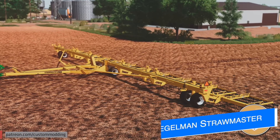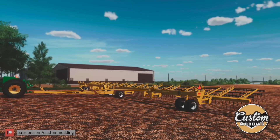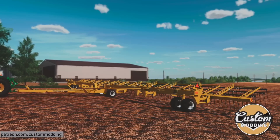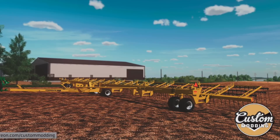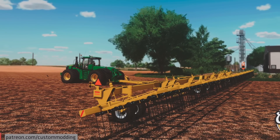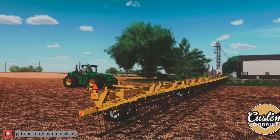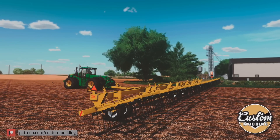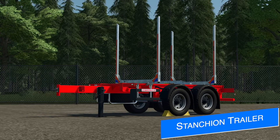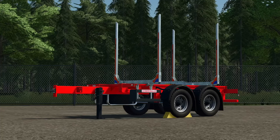Next up, let's talk about what Custom Mining are up to. Today they have shown off their Dengerman Straw Master Pro 120-foot — it's the largest model in that lineup, and in real life it is a harrow. In the game I would assume it's probably going to be a mulcher, but we'll have to wait and see. They also teased their John Deere 9R again, which I know some of you are dying to see. Right now we have no other information on either one, but I'll let you know when that changes.